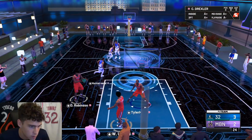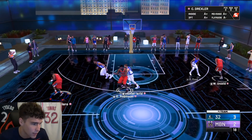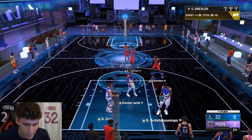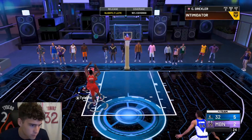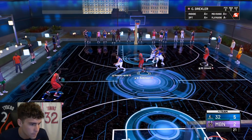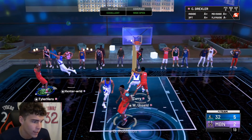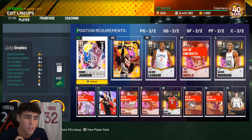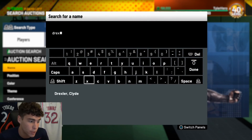Great defensive play by Clyde. Look at Clyde — I am killing you right now. You can't switch my screen, that's just not going to work. Clyde the Glide is doing it again. When I first saw that Clyde Drexler was released today as a free card, I was just praying that the grind wouldn't be too much, because I've always liked Clyde Drexler. When his previous card came out I hyped it up — and this Galaxy Opal is just a better version of that card.